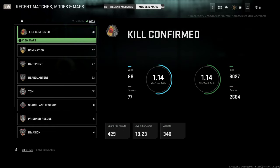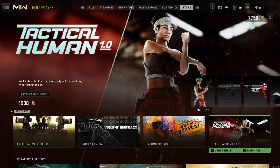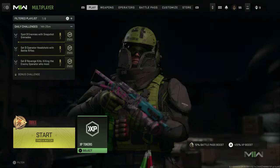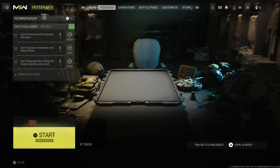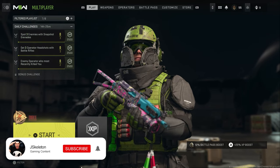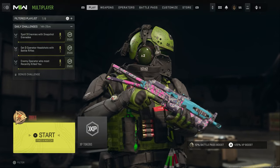The combat record may not have been there at launch, but it is more in-depth than it has ever been — so that is really really cool. I hope this helped you guys out. To recap: we've got the combat record, the store, Tier One hardcore playlist, and a look at the battle pass. Let me know what you guys think in the comments below. If you have any questions I'll do my best to answer them — hope to see you soon, game on, and thanks for watching.